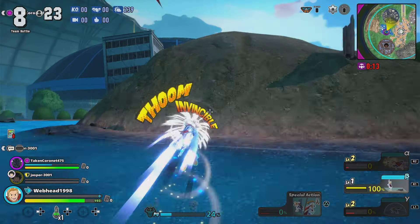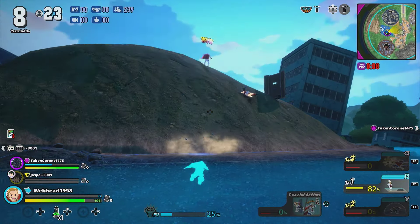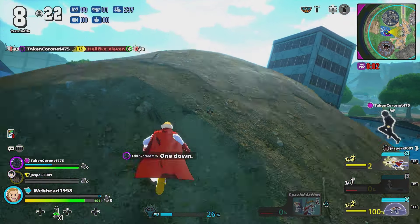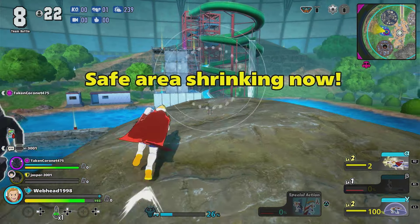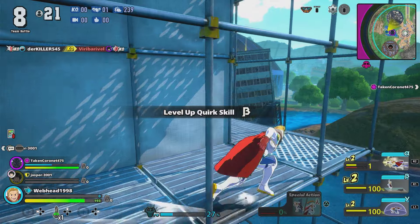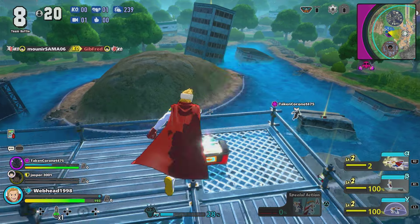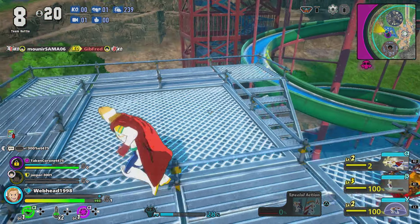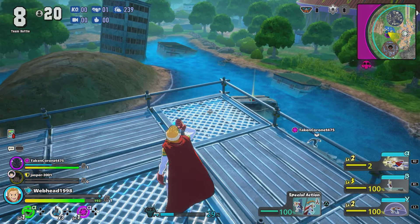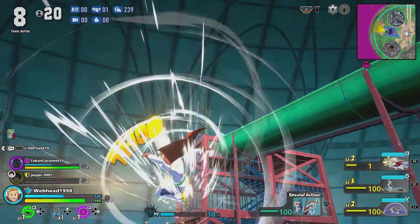Something I don't know how I feel about with Mirio is that you don't just aim with him — it's very much aim and hope you hit. Because he has no tracking like everyone else, so where you aim is where you're going to land. Something as simple as a sidestep or literally just walking a tiny bit to the left completely avoids the attack. I hope they do something about it in the future, because I really don't like it, I'm going to be honest.